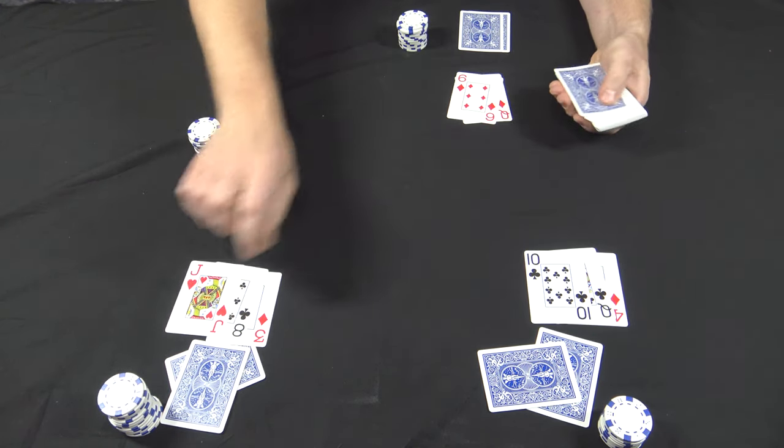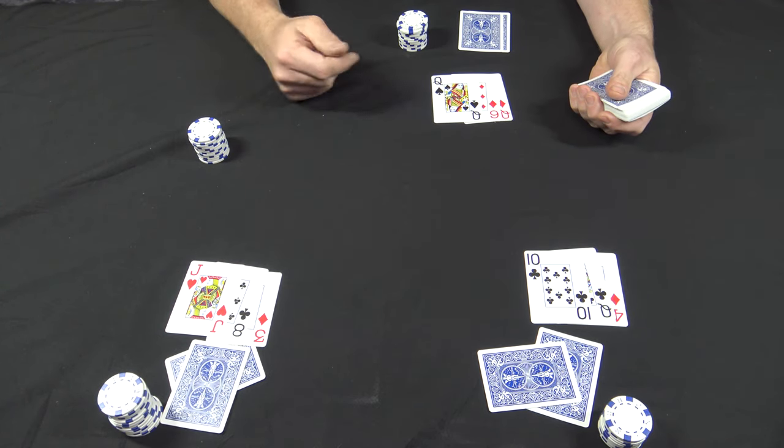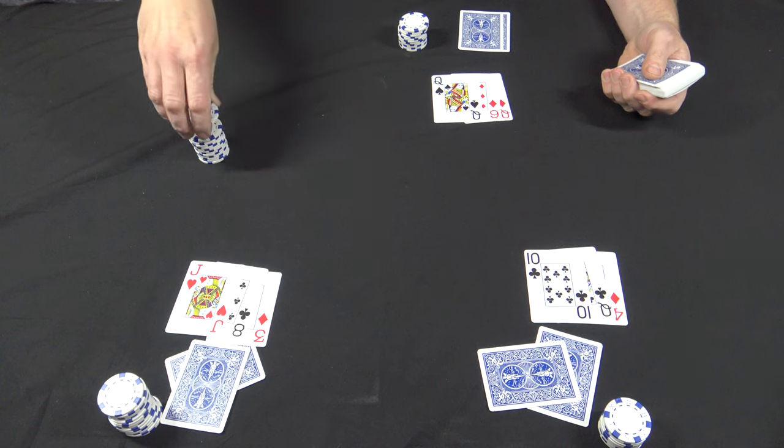Pot's good. Give everyone their third and final up card. Dealer just hit a pair of queens, so of course dealer's gonna bet a quarter and everybody's gonna call.